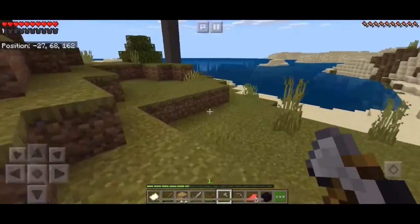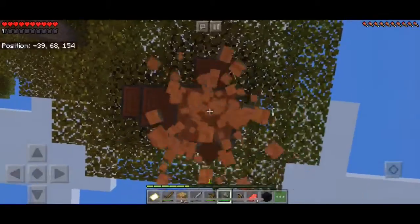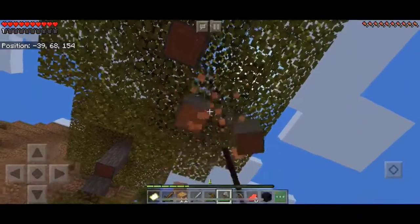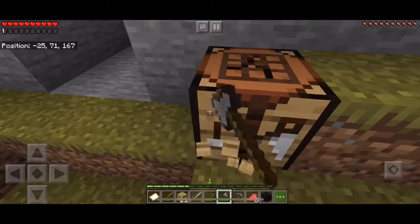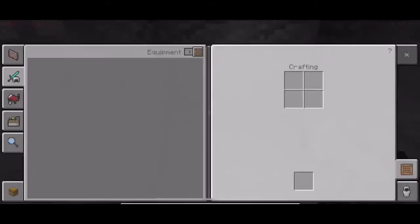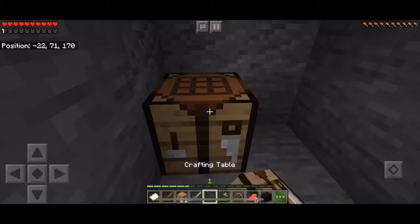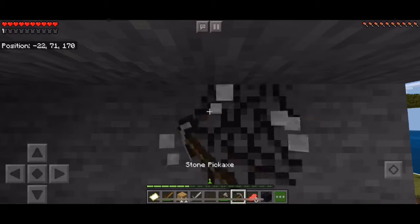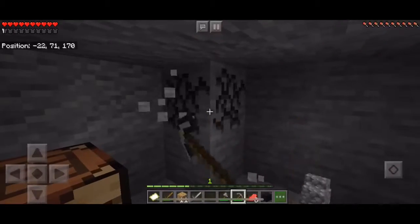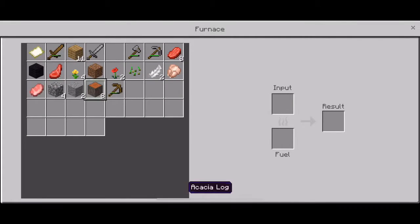Okay, now we can chop down trees and make sure we have some kind of torches tonight, because no one wants to be sitting in the dark with creepers outside the door. We're mining a few more out. Okay, so we got the furnace, so we're gonna cook some of those.